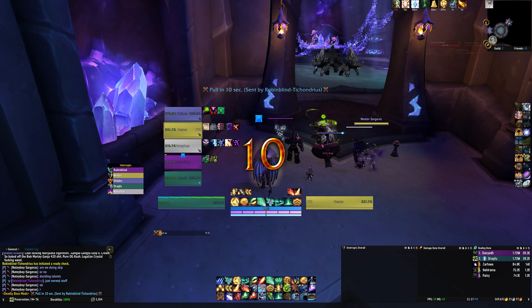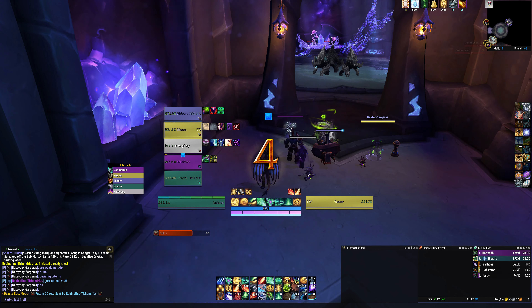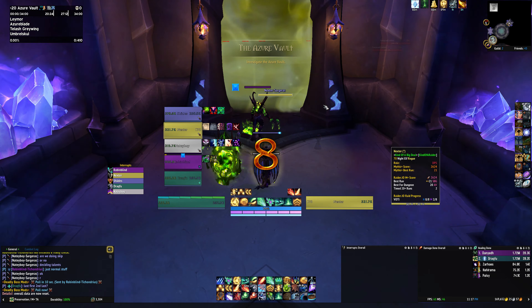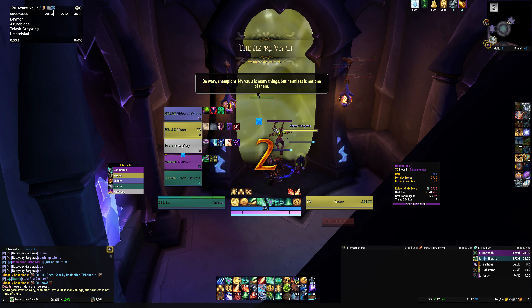Hey everybody, in this video we're going to look at an Azure Vault 20 I recently timed in a pug group. It's a smooth but not perfect run, and since I know a lot of people have been struggling with AV, I thought it might be something we can learn from. I'm running this on Preservation Evoker, but most of it should be applicable to all healers. If you're interested in my talents in this run or my UI, make sure you check out the description below. Let's get into it.